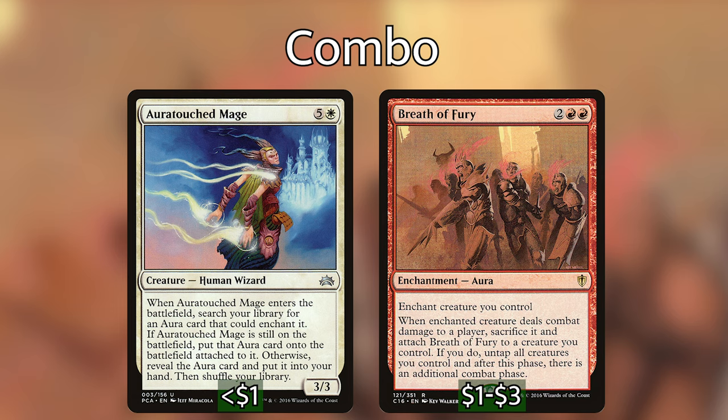This combo is almost definitely going to end the game as long as we have an opponent we can get through with the Auratouched Mage. Here are the steps: first, get a lot of non-human tokens on the battlefield and swing with Winota out. Eventually an activation will hit our Auratouched Mage off the top — it gets cheated in, searches for Breath of Fury, and attaches it. The Mage is tapped, swinging, and indestructible, so as long as an opponent can't block it, we get the Breath of Fury trigger, sacrifice the Mage, attach it to a token, and repeat.